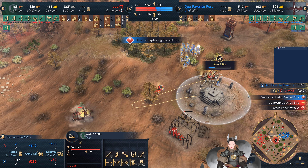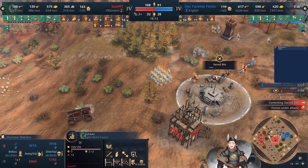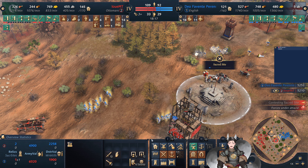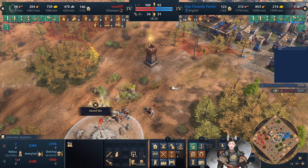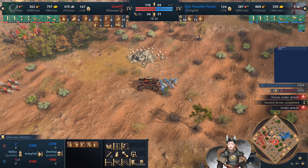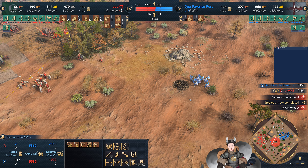Likely from the Mehmed Imperial Armory. It will be deployed in about every two minutes thirty seconds, which is a long amount of time. Let's see — 2,500, divide that by five — it's about 250 resources per minute that the Mehmed Imperial Armory will be providing.